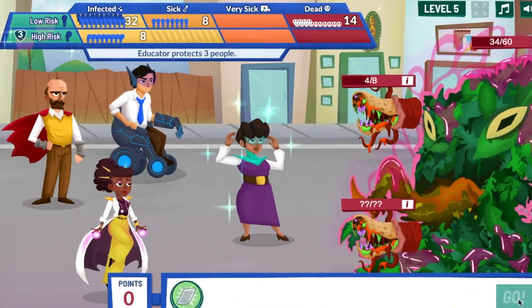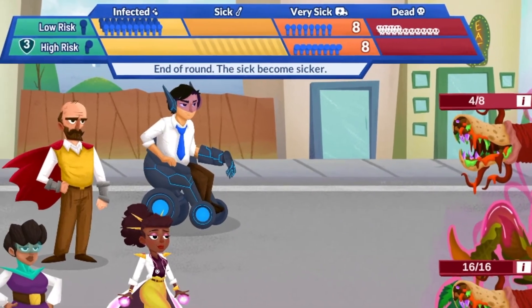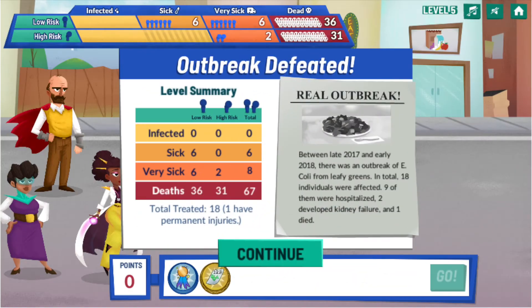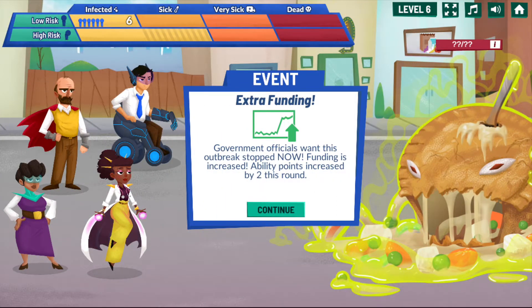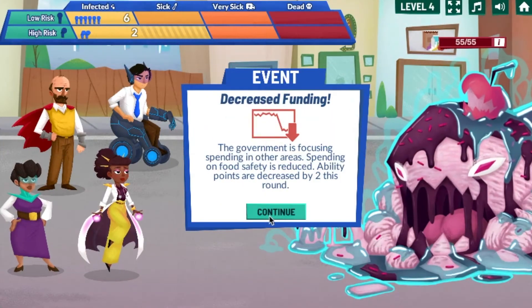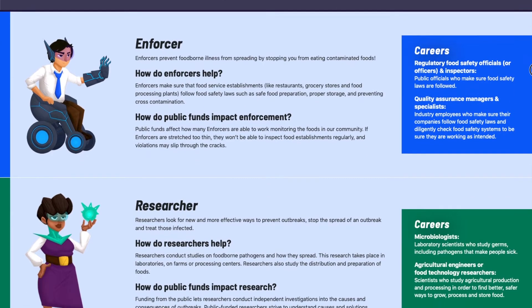The health meter helps visually convey progression rates for low-risk versus high-risk individuals. This game allows the player to succeed and fail in order to understand the repercussions of certain actions, funding, and health policies.